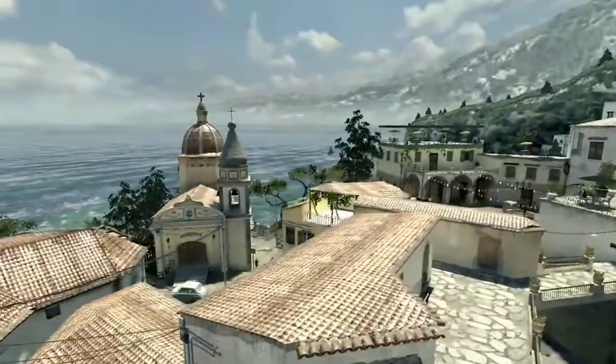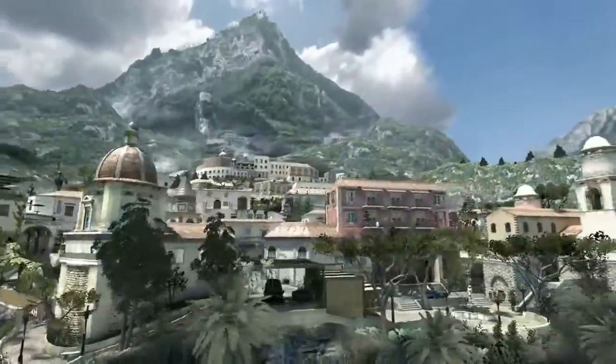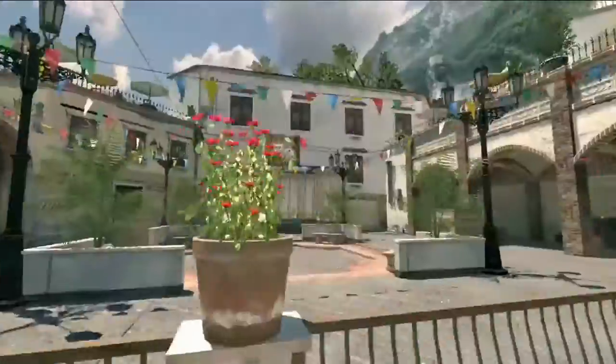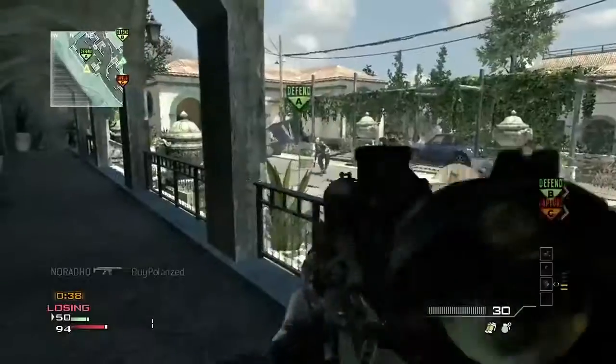Then on the counter side, you have Piazza, which is all about the running gun. Piazza is a beautiful map, visually stunning. But what's great about it is it has a lot of this vertical combat. So you're literally fighting this uphill battle, trying to gain control of these choke points that are throughout the map.